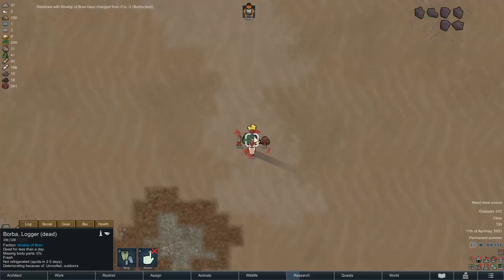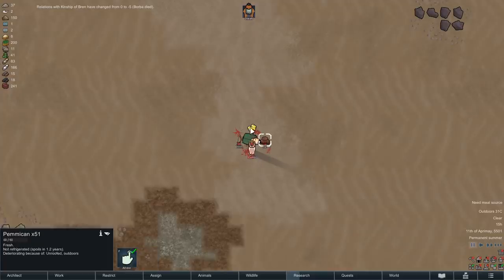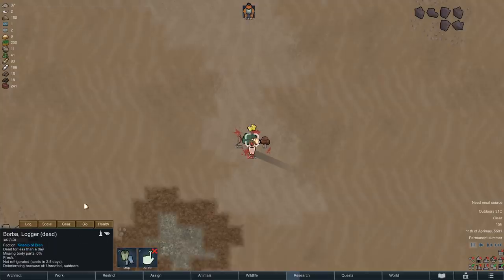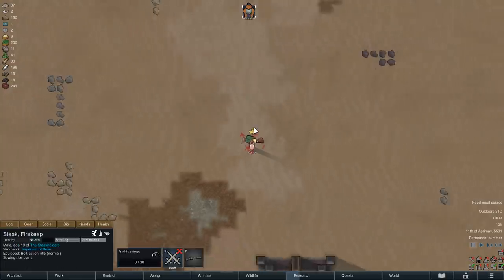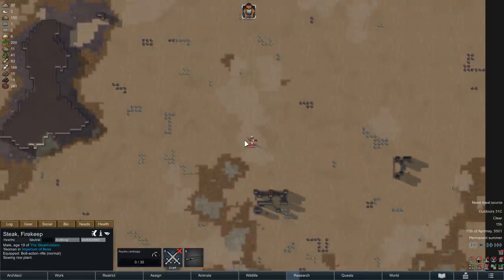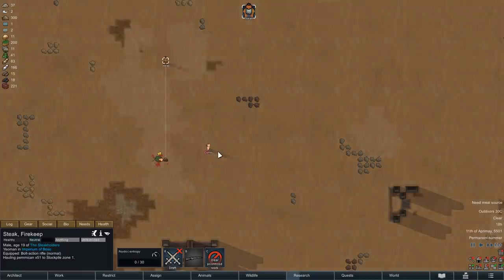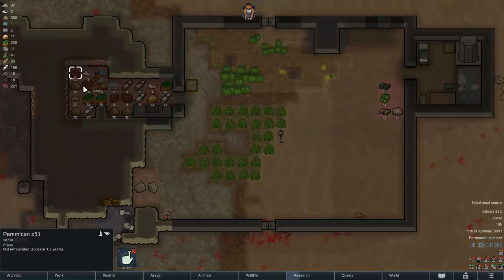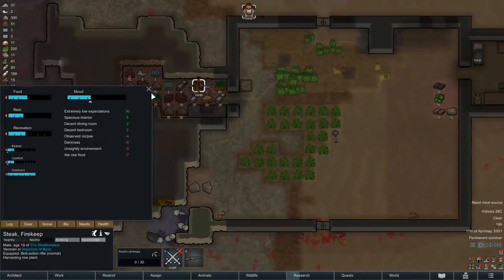Well, looks like friendship was the last thing that wild man was looking for, as we are now looking at the aftermath of what looks like a pretty bloody fight. I am honestly not quite sure what happened here - perhaps the wild man did get hungry, and poor Borba was the only food in sight. At least, that is what Cambia would have done. Since Steak is a bit more civilized, however, he will be content with the pemmican that Borba dropped, just as a reserve for when our kibble eventually runs out.